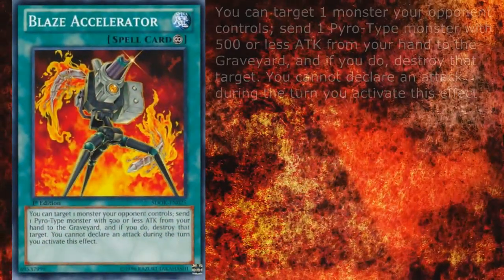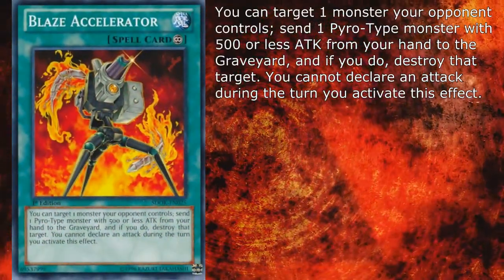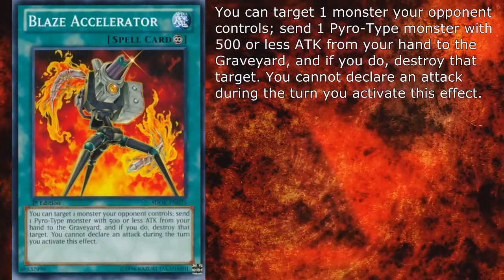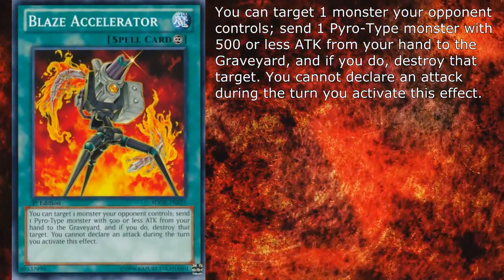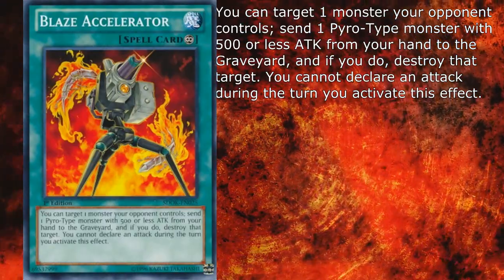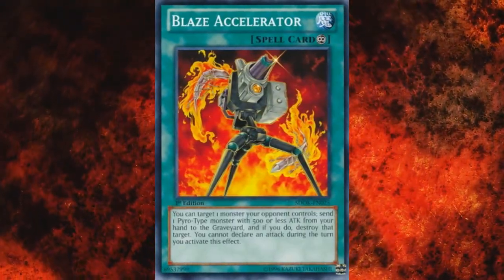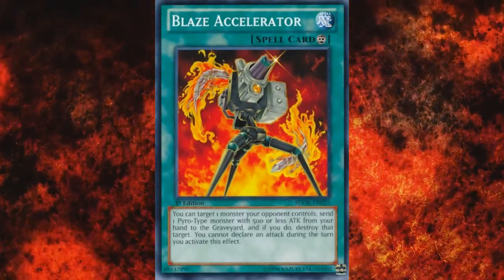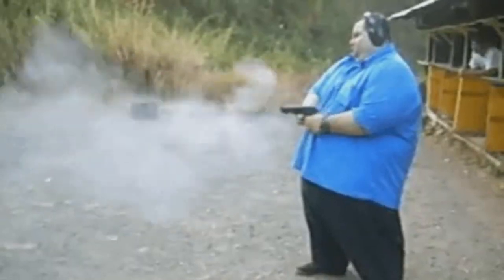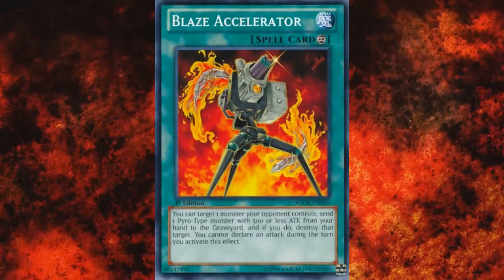Volcanics focus on a set of cards named Blaze Accelerators. The first one is the titular Continuous Spell, which allows you to target one monster your opponent controls, send one Pyro-type monster with 500 or less attack from your hand to the graveyard, and if you do, destroy that target — but you cannot declare an attack the turn you activate this effect. As far as removal went in 2007, this was pretty decent. If you loaded it with a Shell, you could potentially wipe three of your opponent's monsters without any restrictions other than the battle phase lockout.